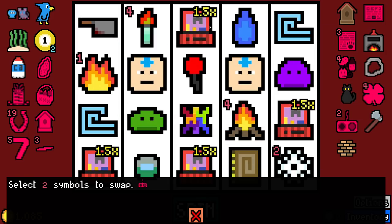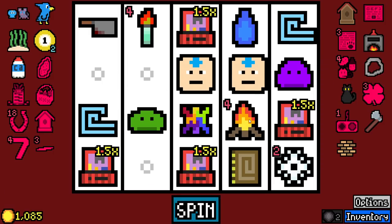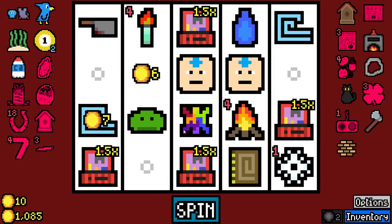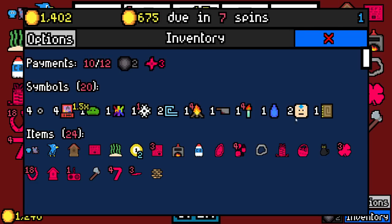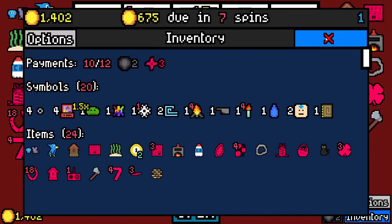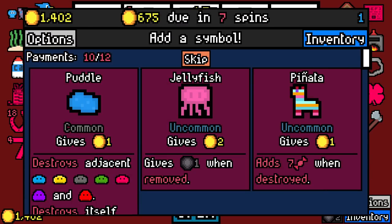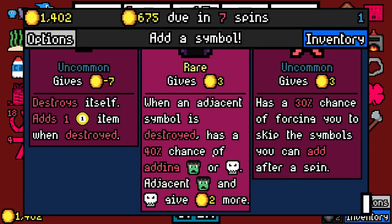I want to double buff the campfire, see what that gives us here. In a way we don't have a lot of core symbols. The raindrop — why'd the rain get buffed so much? I must have popped that one slime. We have four freaking empties now. Get the rabbit fluff, get the rain. When an adjacent symbol is destroyed, it has a 40% chance of adding a Frankenstein's monster or skeleton — I love that.